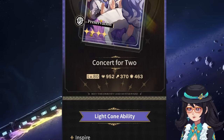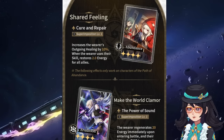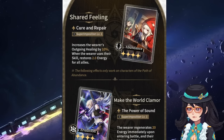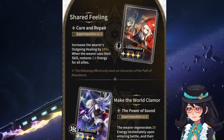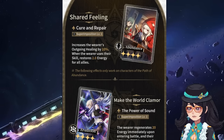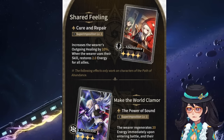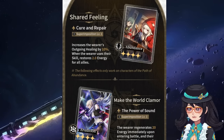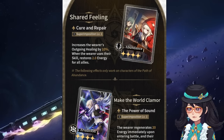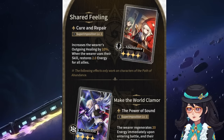I personally really like Shared Feeling on this banner. The reason is you're going to get more outgoing healing, which is nice for healing the team for more. And when the wearer uses their skill, they recover 2 energy for all allies. Sometimes, especially if you have superimpositions, if you're really close to getting your ultimate with one of your characters but just slightly off, this light cone can potentially make the difference where you're actually able to get that ultimate.